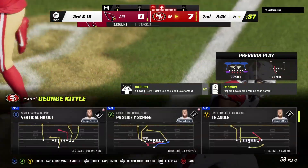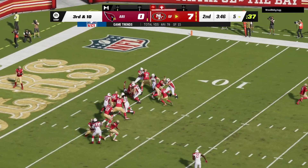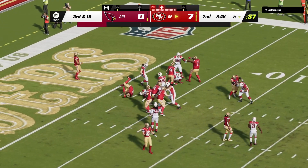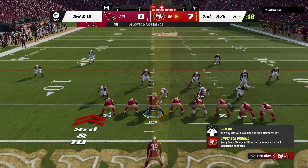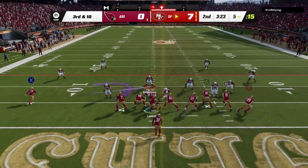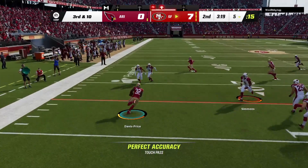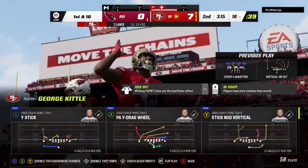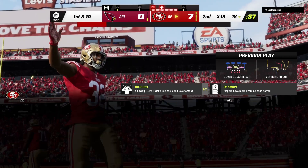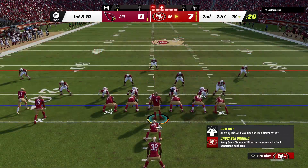The second down play, not much better than the first — just a gain of one there. When we talk about defenders, specifically linebackers keeping their eyes in the right spot, he had that eye down the entire time. They throw a lot of misdirection at you and try to fool you, but he correctly figured that one out and made a really nice play. That'll go for a gain of 13, helping big time to get away from that end zone. First down.